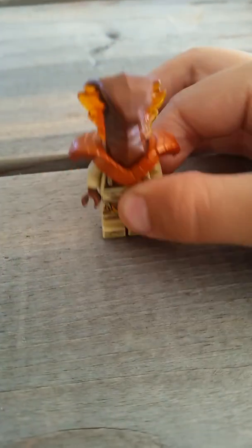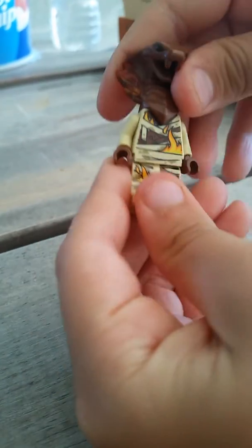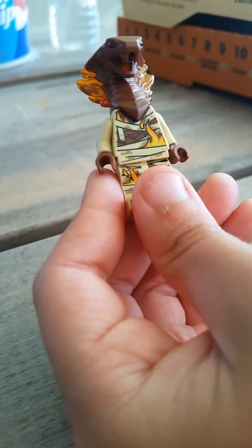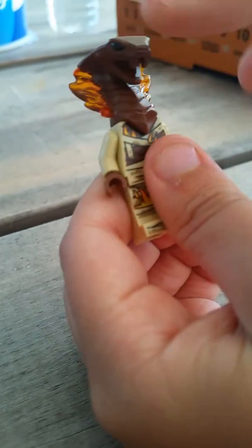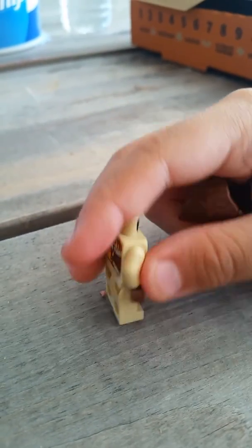Let's look at the torso printing and stuff. You can take off the head in there. This is a different minifigure right here — it's kind of lazy of Lego, they just took off the armor. The torso printing is wrapped up and there's some fire details and stuff.